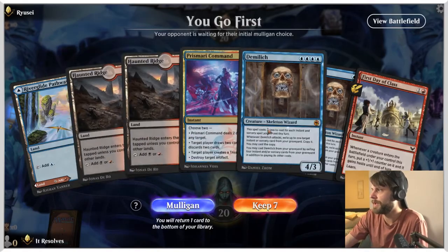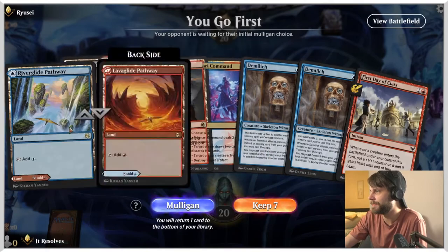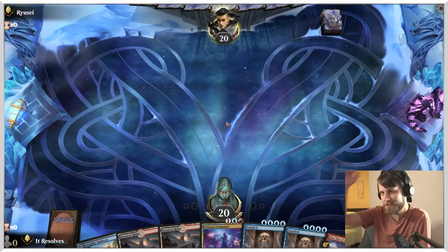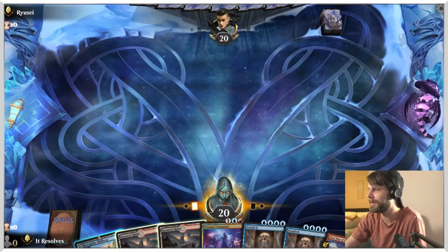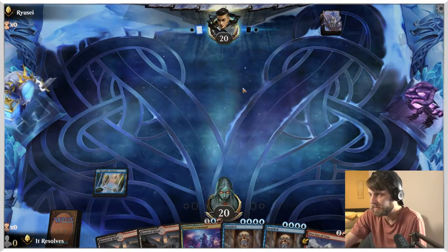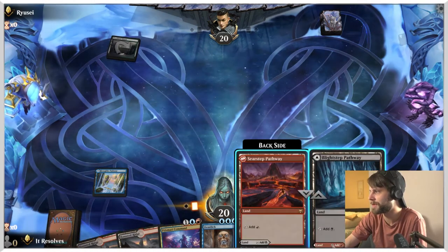Alright guys, here we are. Do we like this hand? It's very slow in terms of being able to actually power anything out, but it does have the Prismari Command, which I kind of like. I'm just going to try it — I have no idea what the right play is here, to be honest. We'll just throw this out and see what happens. I guess we should have led with a ridge, but I don't actually think it matters that much.